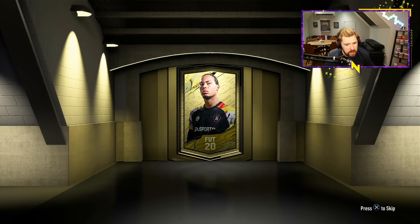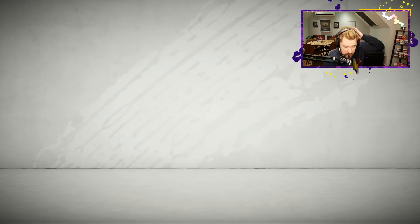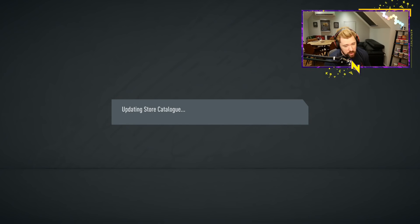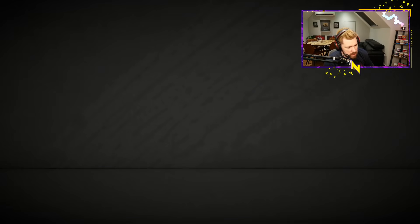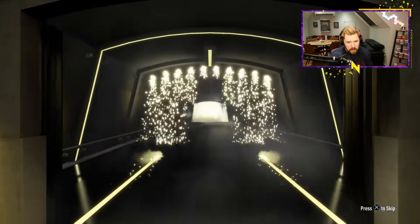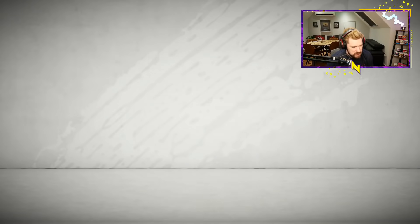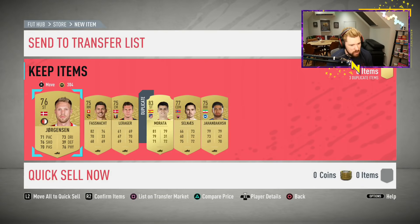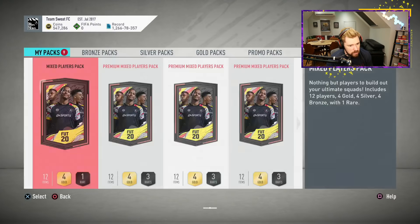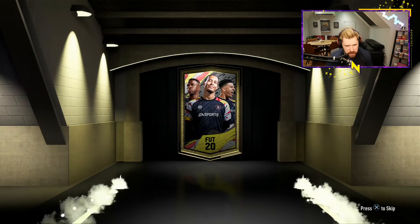Two small gold players packs from the Championship SBC. Any Premier League players we get is a big win because we're going to do the Premier League next. La Liga and Bundesliga are in a good spot too with every one of those being a duplicate. Come on, give me one board — there it is! Not a walkout but possibly Aspas... it's Morata. A board is a board, and a Premier League duplicate in there as well.